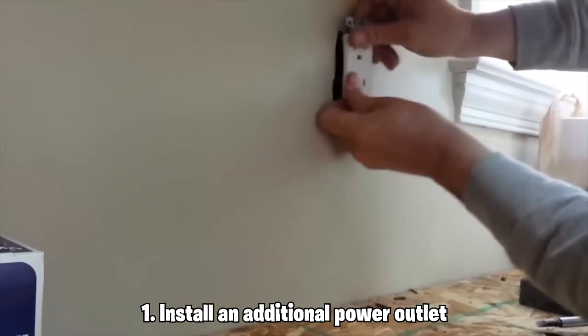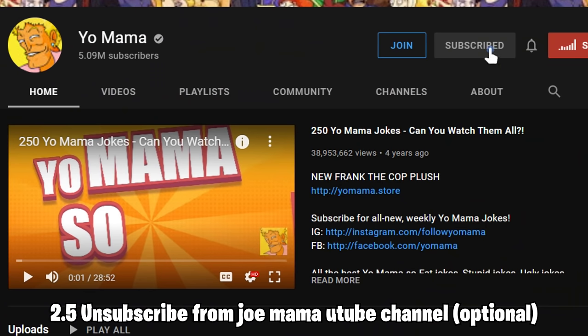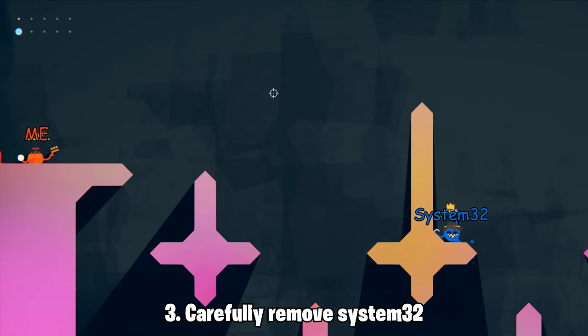So... install an additional power outlet. Activate the voltage amplifier. Unsubscribe from the YoMama YouTube channel. Carefully remove System 32 from Windows.